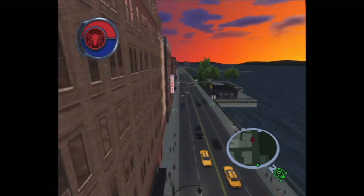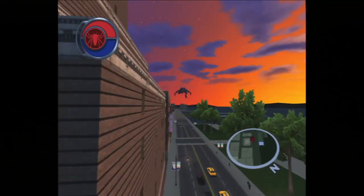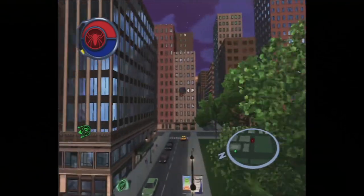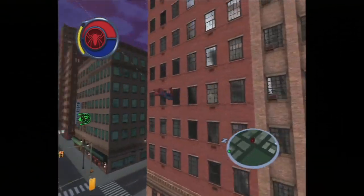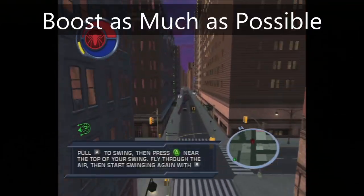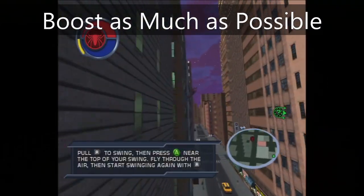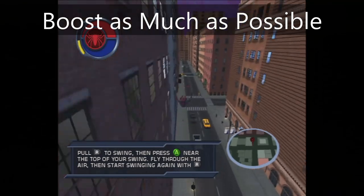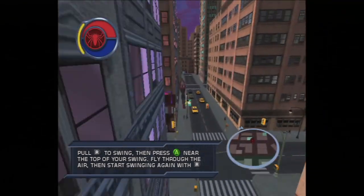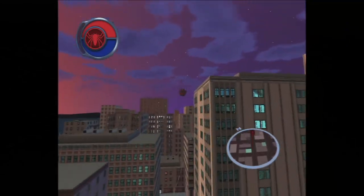Swinging is the main movement mechanic of the game, so learning to swing effectively should be a priority. You can do this by following three major rules. The first rule: do as many boosts as possible. Pressing the left trigger will give you a boost in your swing, giving you some extra speed on top of your natural swing arc.